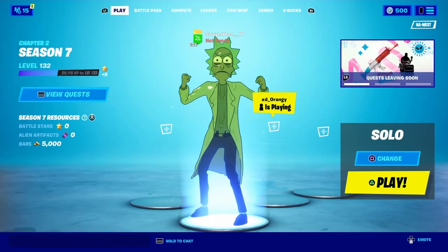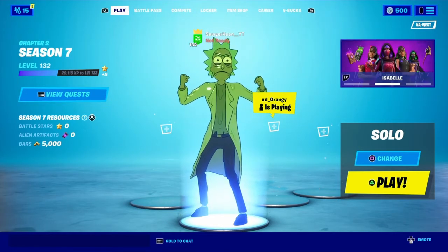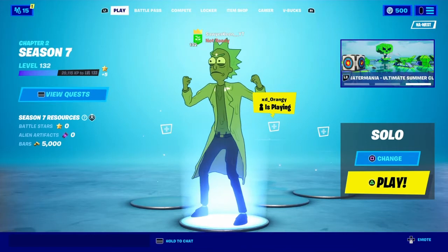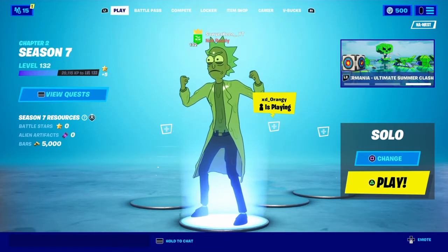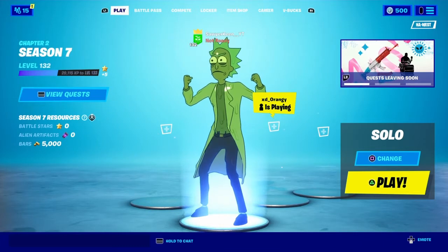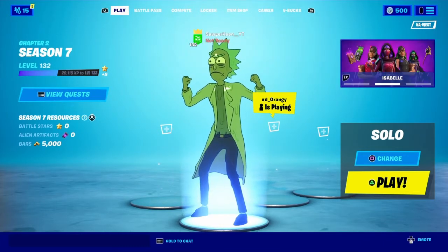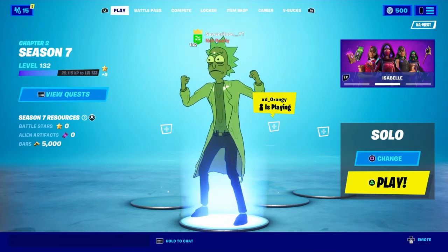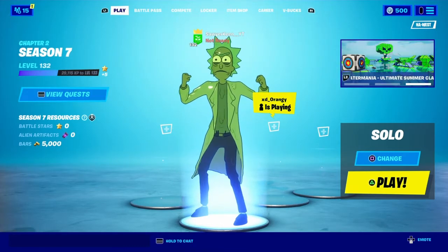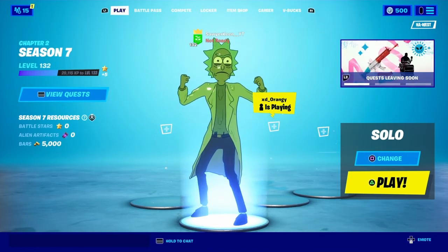Yo, what's up everybody, welcome back to another Fortnite video. In today's video we will be doing the Toxic Rick challenge. I have grinded all this season for this Toxic Rick skin — I'm level 132, which is the level you can actually get Toxic Rick.